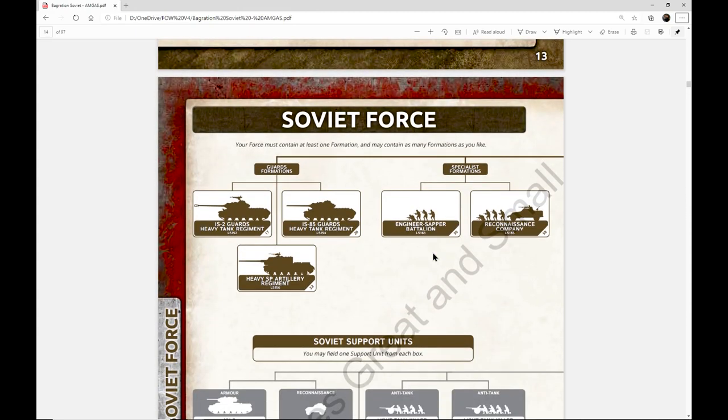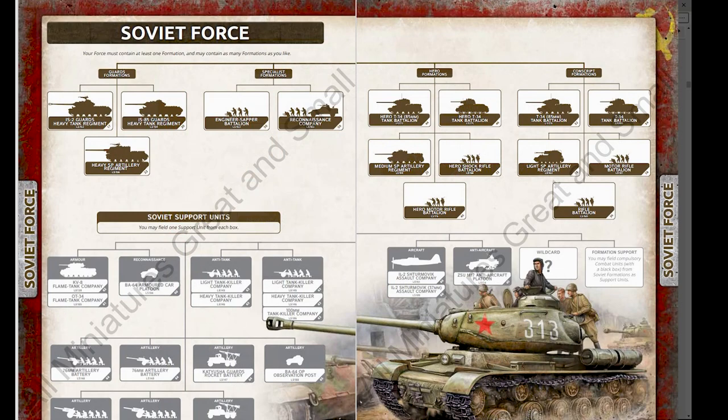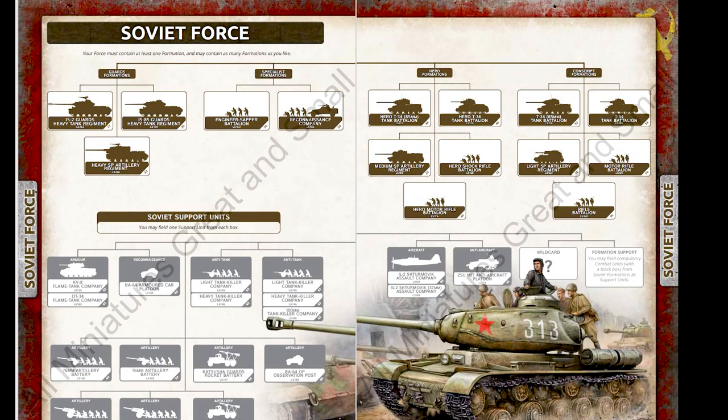Looking at the Soviet Force, here are all those formations and the support units they get. What's interesting about the support units is the numbers you can take — you can really take a lot of artillery. You can take two batteries of traditional artillery as well as two batteries of Katyushas, which is very powerful.